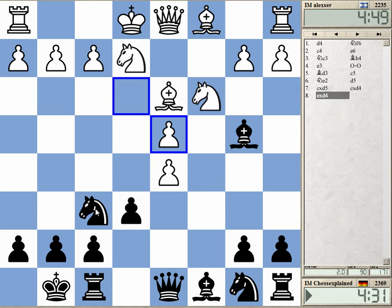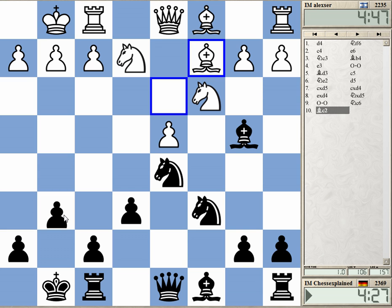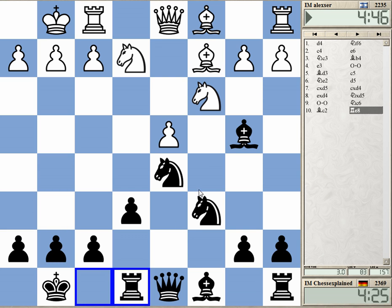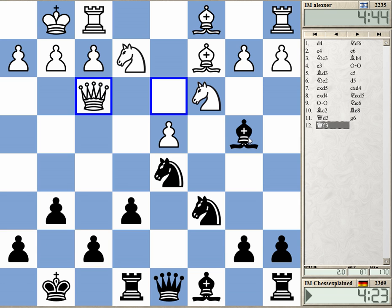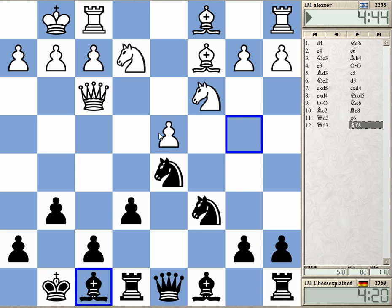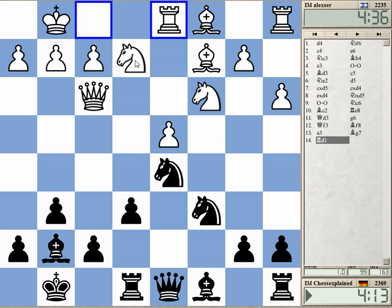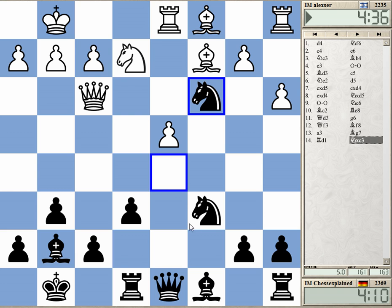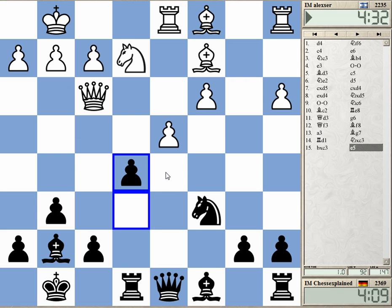The Rubinstein variation with bishop d3 and knight e2 — this is quite an interesting way for white to play. Back here it's an isolated queen pawn position with the slightly unusual twist of a knight on e2. Taking on d5 was the recipe that I always recommended in my book.